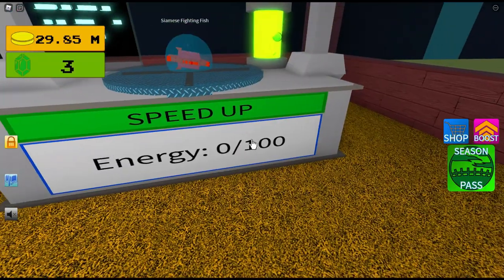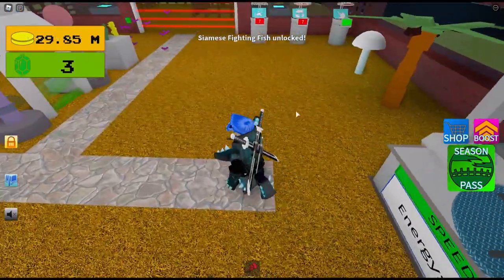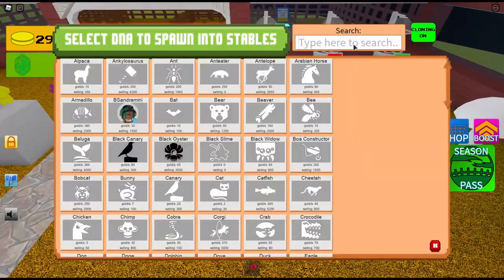Make sure the energy is 100 out of 100, otherwise it wouldn't work — it just wouldn't do anything. And then the stats on it are...